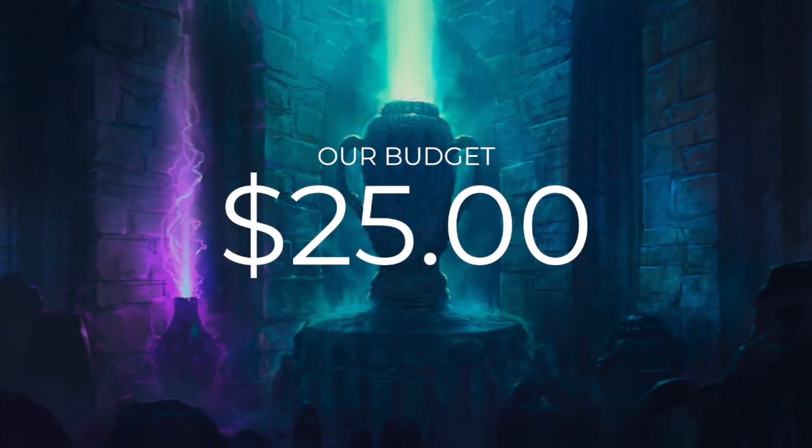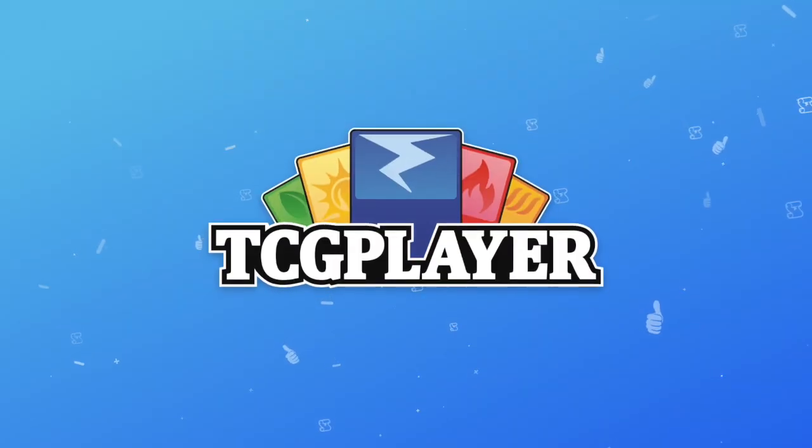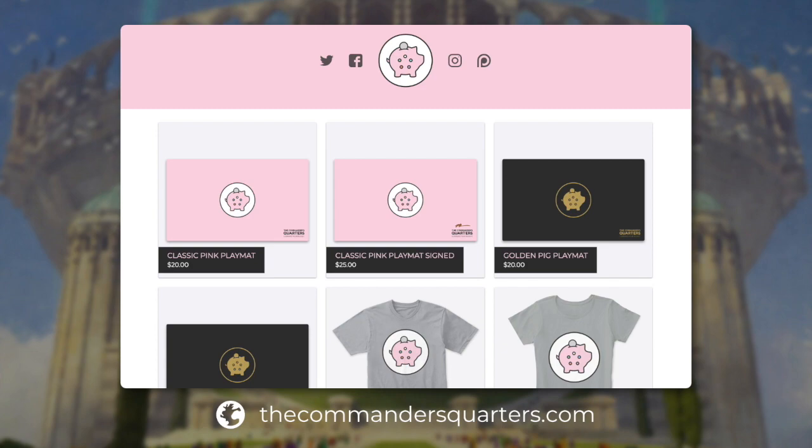So our budget is still going to be $25, but that's $25 for just 99 cards because we're excluding the cost of that commander. Prices on this show are powered by our sponsor, TCG Player. Before we get started today though, make sure you go check out our new classic pink playmat and Commander's Quarters t-shirts on thecommandersquarters.com. Thank you to everyone who's already purchased our merchandise, it really does help support the channel.